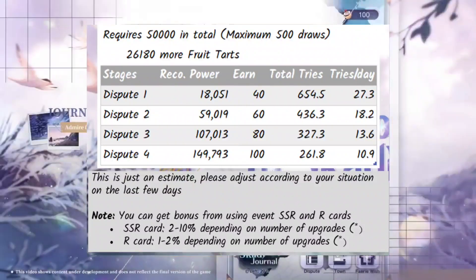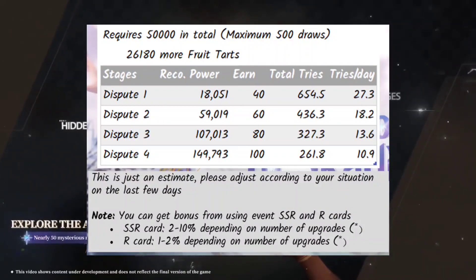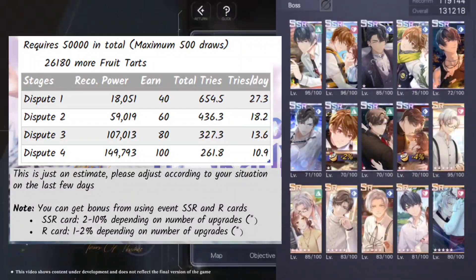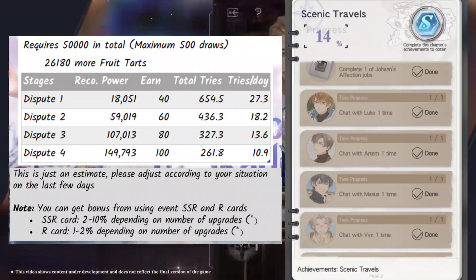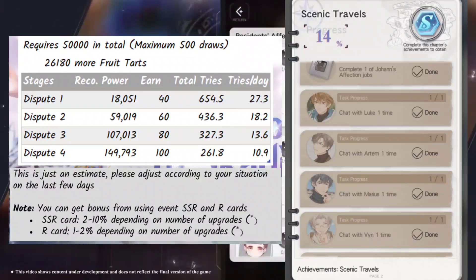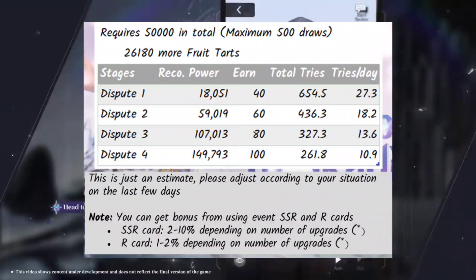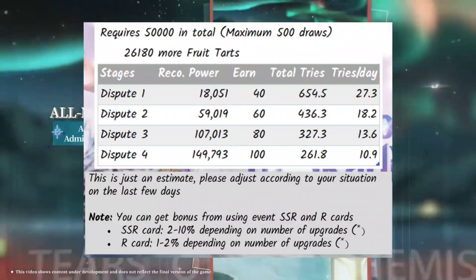My calculation assumes you have zero saved energy, and note that using even non-SSR cards with event bonuses will earn extra fruit tarts, so remember to add them to your support deck — this applies to both the dispute and challenging Zhanga. On day one, collect your event cards before you spam the dispute. You can complete this quest by tapping into areas with the meal league chibi heads to interact with them. The 26k fruit tart estimate should be lower considering bonuses and energy drinks you've saved up.